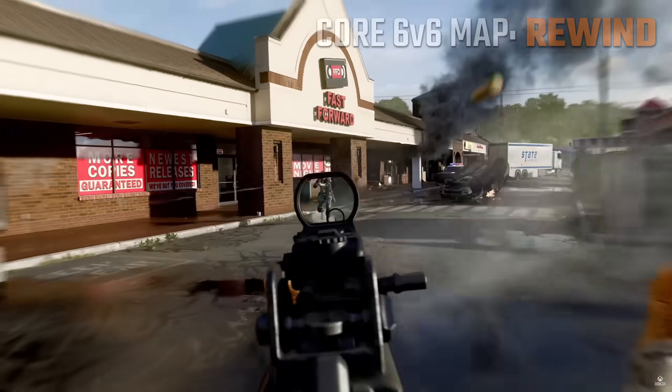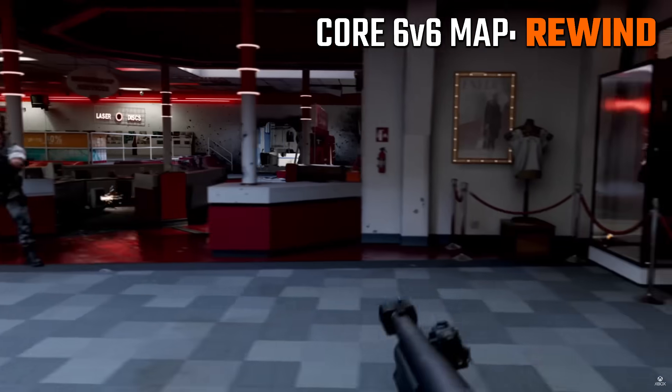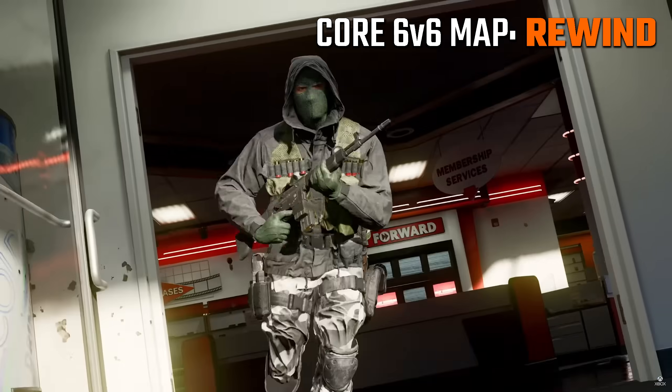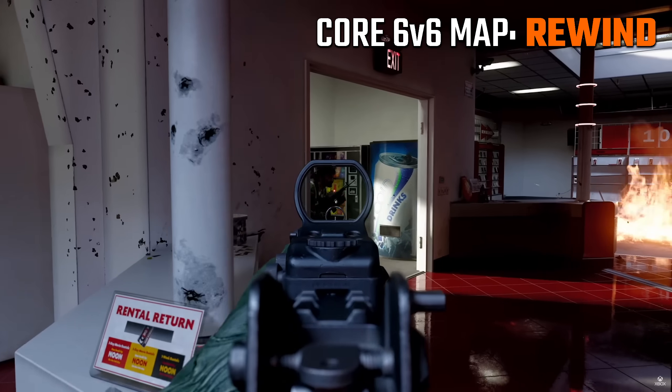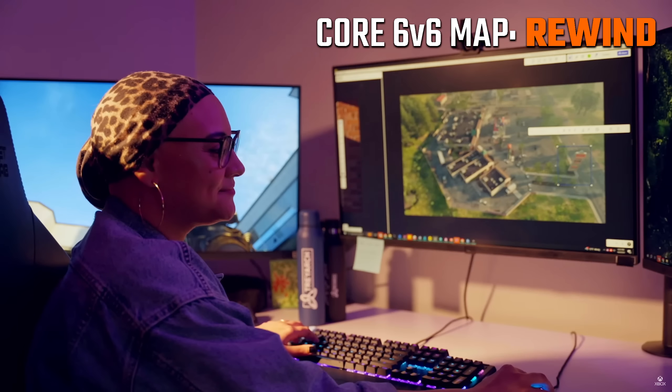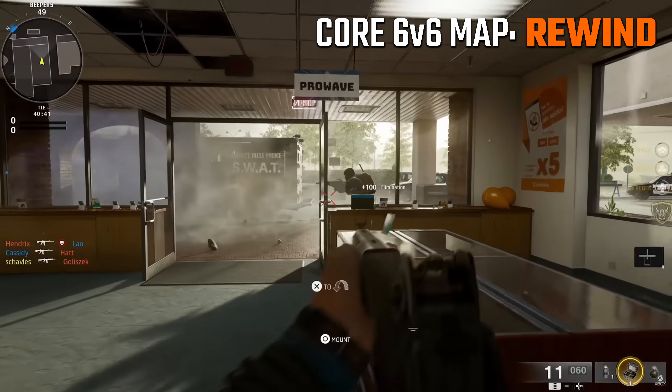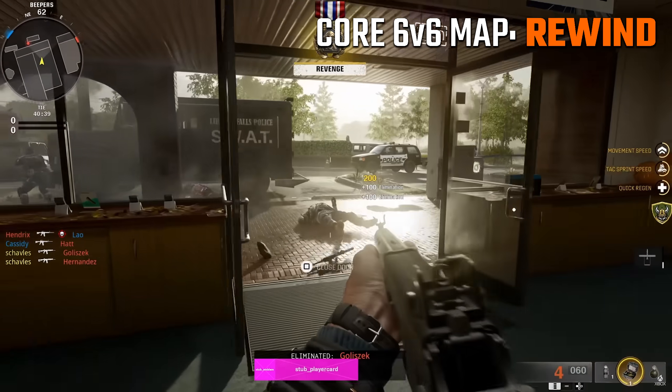The first one is Rewind, and this is a medium-sized map set in a strip mall area. In fact, the code name for it is strip mall, but the official name is Rewind. In this image from the reveal we actually get an overhead view of Rewind — we have this strip mall area in the middle where it's all buildings, many of them connected, and it appears this is where all of the close quarters combat will be taking place.